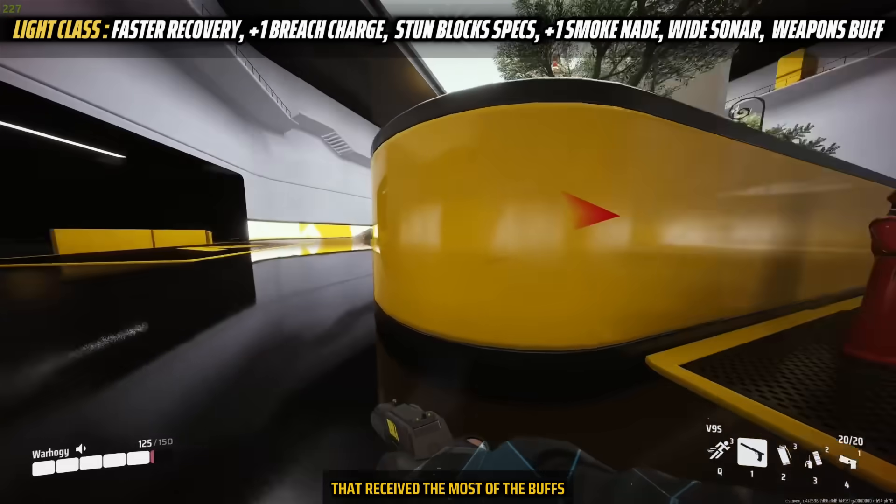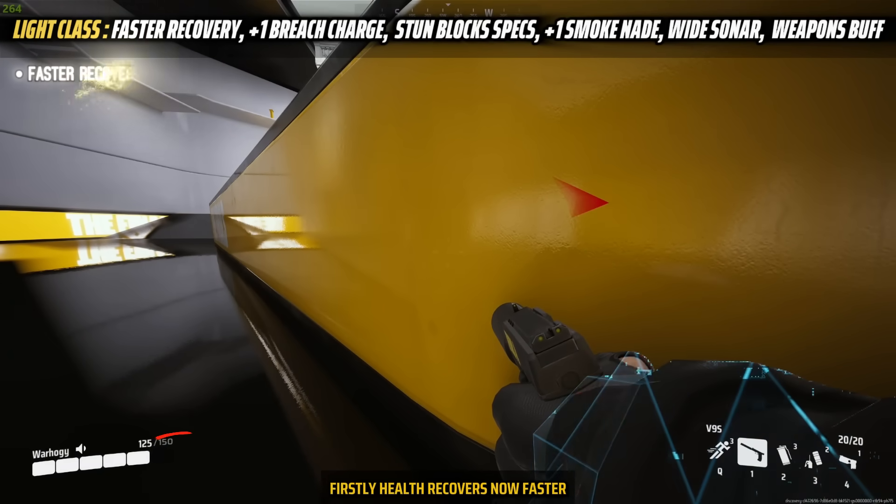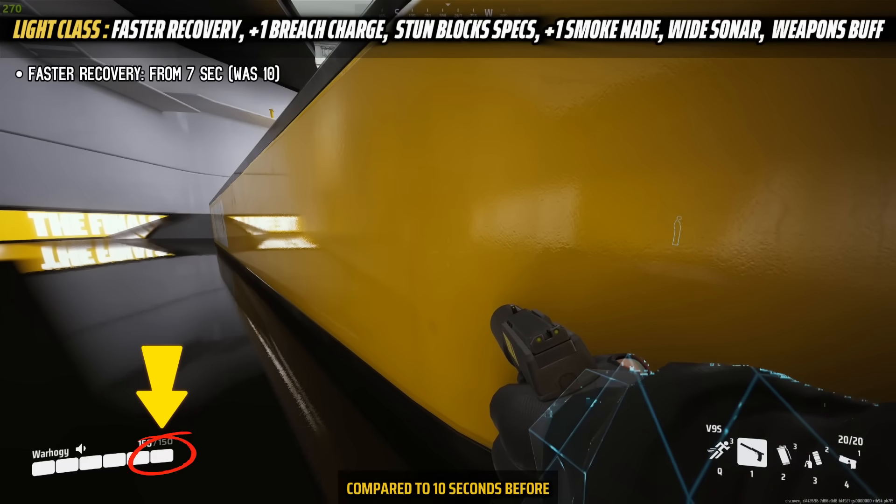Let's start with the light class, which received the most buffs and is definitely a winner this season. Health recovery is now faster, starting after only 7 seconds compared to 10 seconds before.